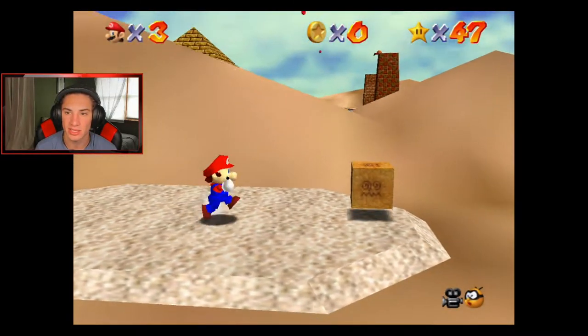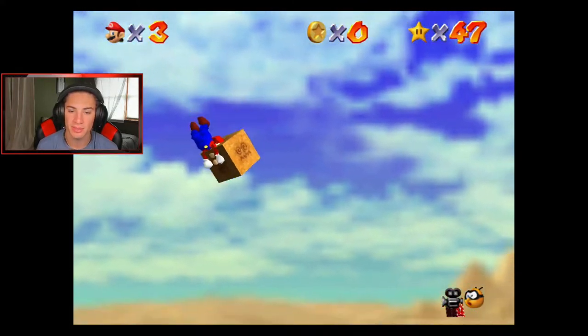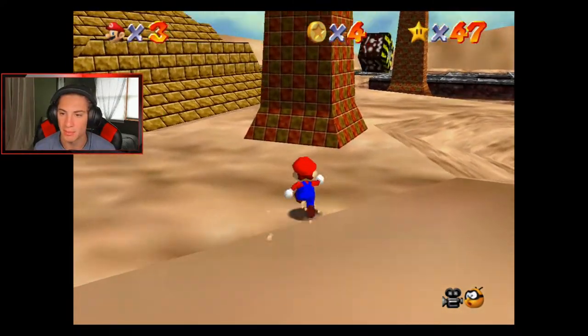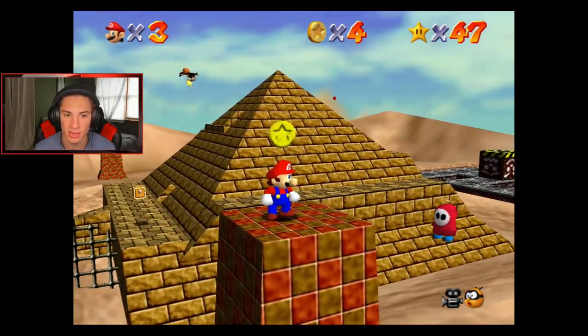I don't even think we need the wing cap to be honest - I think it's a waste of time. I'm just gonna grip up this thing and hop over this little mountain right here. These slope things you can actually run up on. I think we just get on top and wait for the bird. Is that a good call?